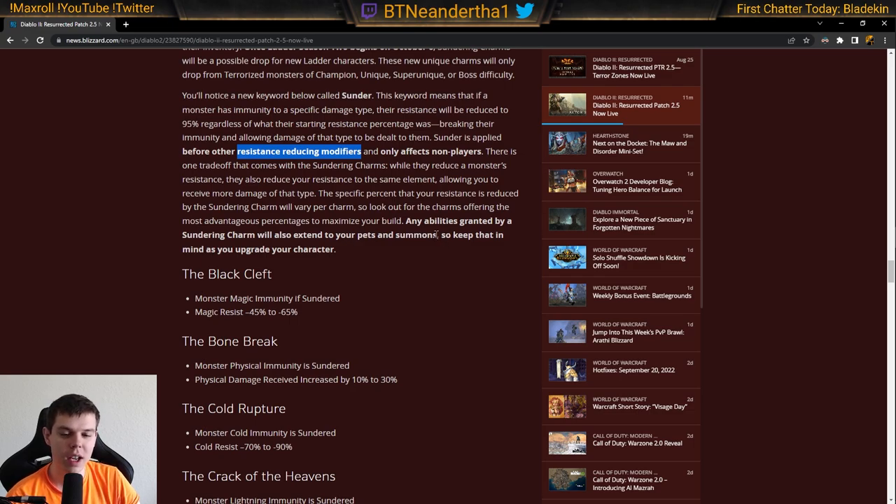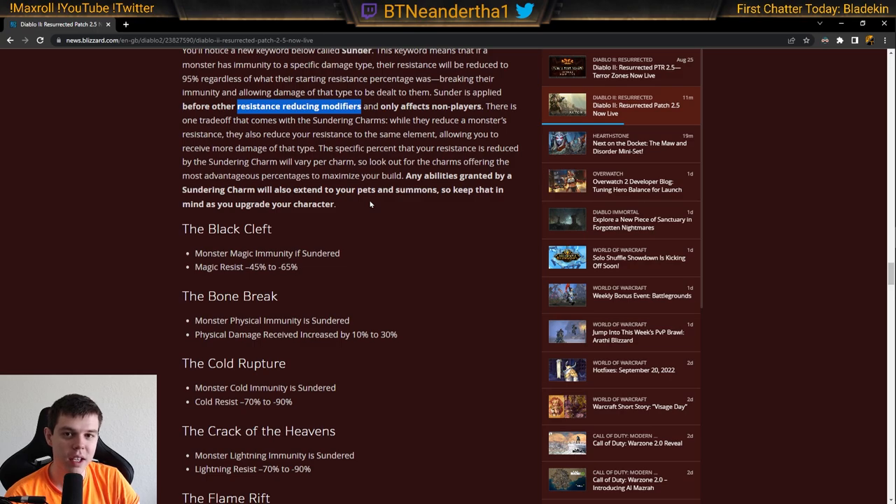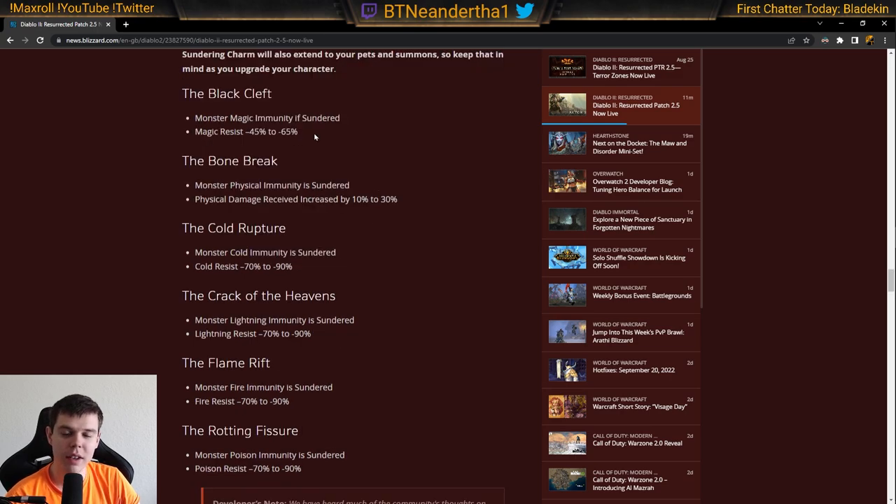Now that Patch 2.5 is live, they made a fix so Sunder does work on summons and minions. I'm still curious if that includes your Mercenary — I'd assume it does, but we'll have to see. They also made the negative stat rolls a varying range, making it a little better at best and a lot worse at worst, which feels very Diablo 2-esque.